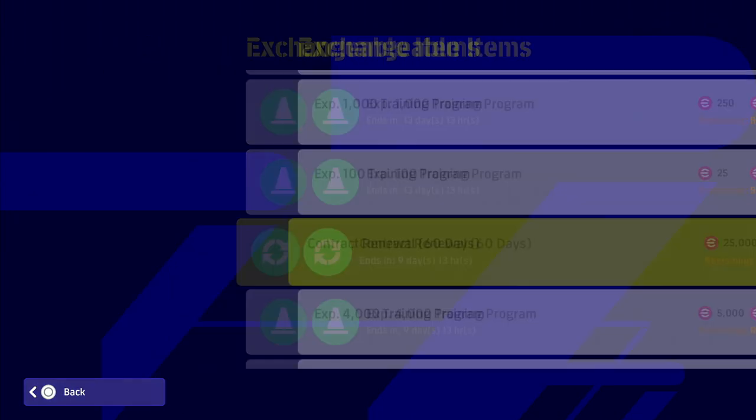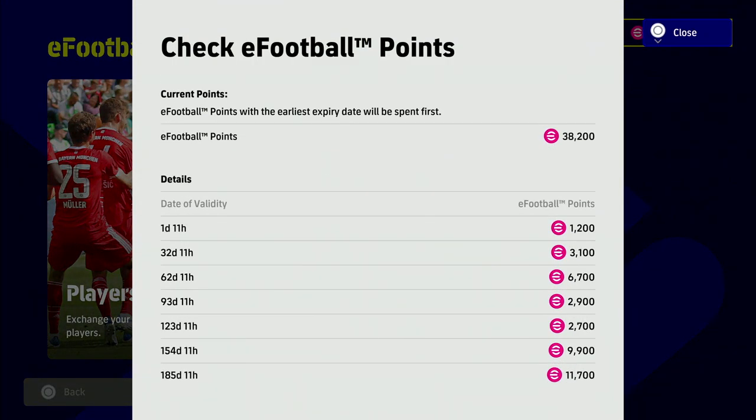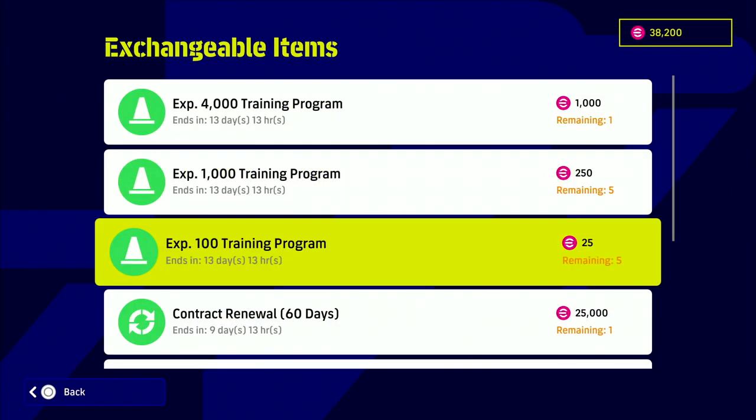We're going to get a contract renewal in a second. If you want to check when your points expire, you can press triangle on PS5 or Y on Xbox — or whatever platform you're playing on, including PC or PS4. That will show you when your expiry date is on your points.